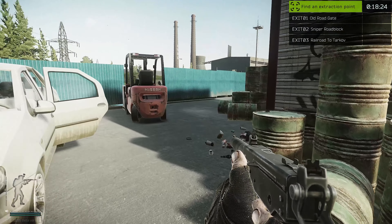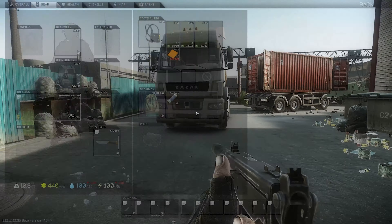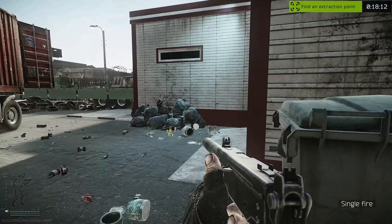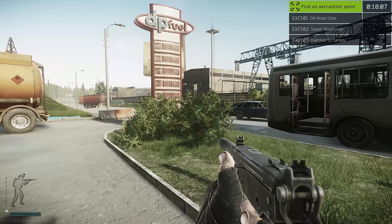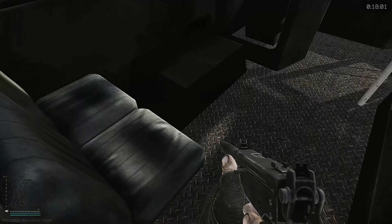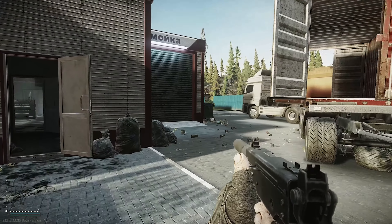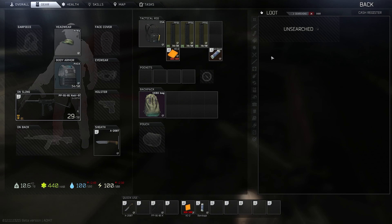Alright, so we just loaded in. Is Roshala here? Is he dead? What do I got on me? Got a bandage, a cheese, good couple magazines. How much time we got? 18 minutes. Now, if you don't know, scav karma is now a thing in Tarkov. So I don't want to shoot friendly scavs, or just scavs in general, unless they are hostile - meaning like they shot at a scav recently - because then I'll get good karma for that.